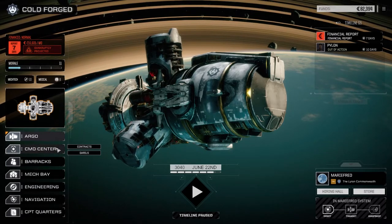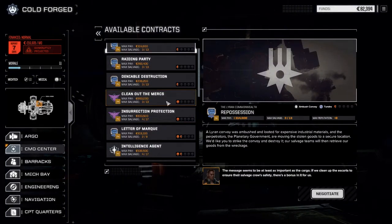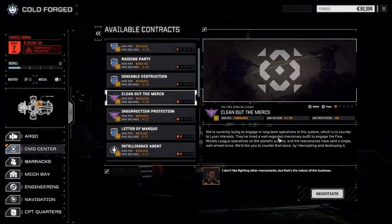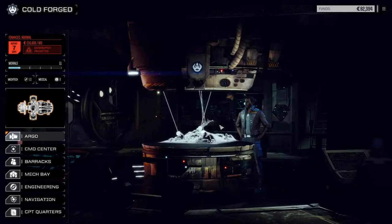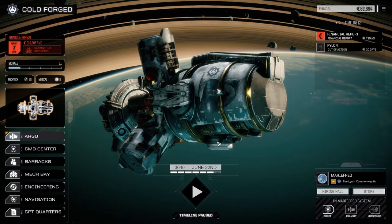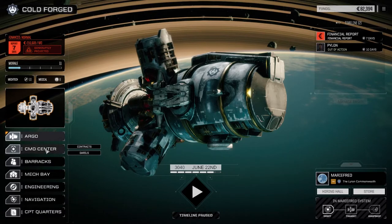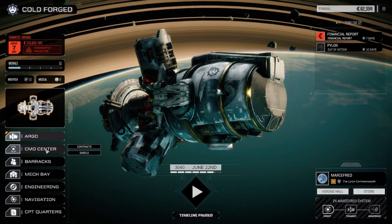Today we're going to engage in a one-skull contract again. We're going to do a 'Clean Out the Mercs' contract. We're down a little bit on cash and need to generate some before end of month. We've got seven days - not much. If we come out unscathed we can pull off another mission, but on a one-skull mission you never know.